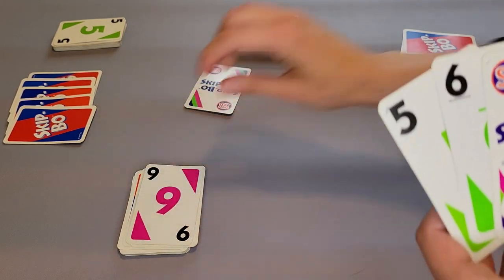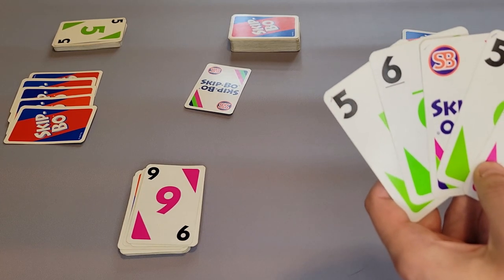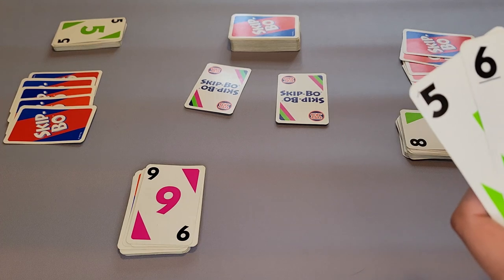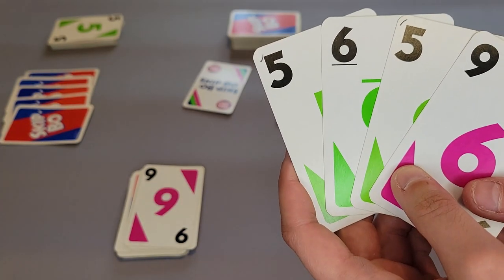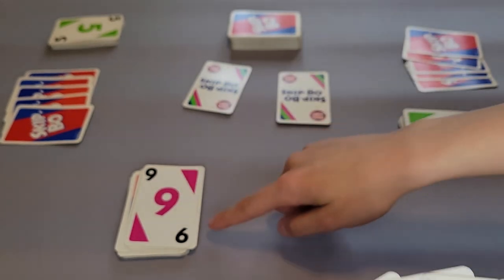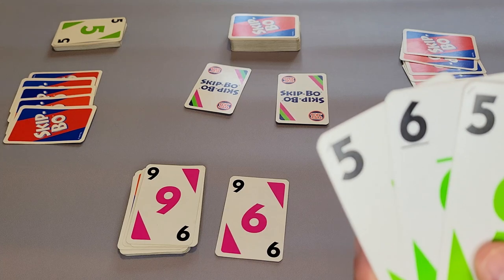Next I'm going to flip over this card and it's a nine — I can't play that. However, I have cards in my hand that I can play. I do have another Skipbo that I can play as either a two or a one; I will choose to play it as a one. Now if there's no other cards that I can play from my hand, I need to choose a card to discard. These cards are not out of the game — they can be used later on and you can have up to four piles in front of you. So I'm going to choose a card and lay it down, then it's the next player's turn.